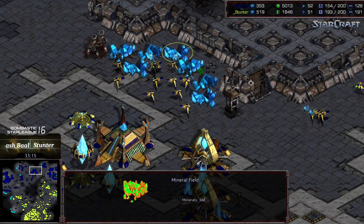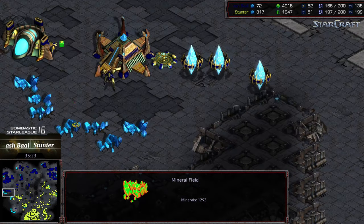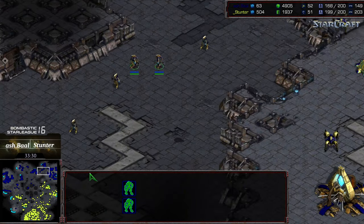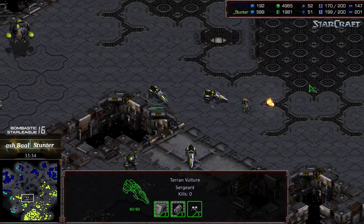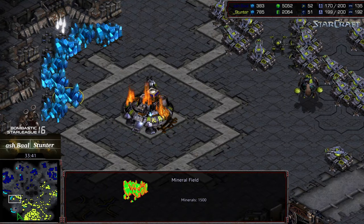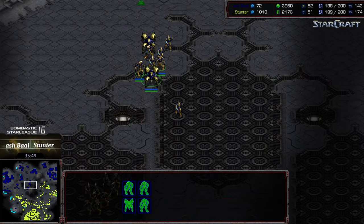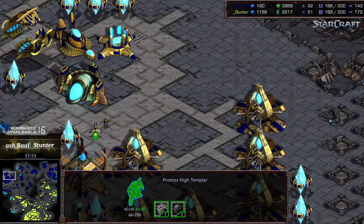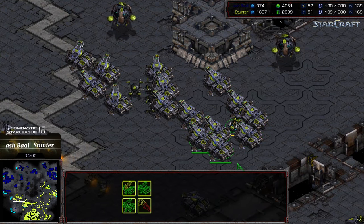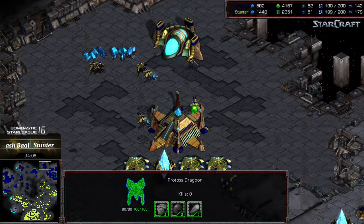A flurry of comsats going out — I think they're going to like what they see as resources start to mine out in the upper right. Looks like that might be the last base there for Ashball, still some resources left but really hurting on mineral count. Huge supply lead for Stunter — if he wanted to get aggressive he could, but he doesn't need to. He just needs to saturate the mineral-only at the interior nine and grab the base in the bottom left at which stage he'll have a sizable supply lead. Two more attack groupings and finally some high templar are being mixed in — wanted to see that much earlier.